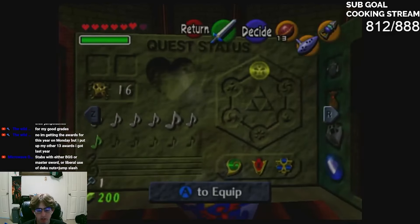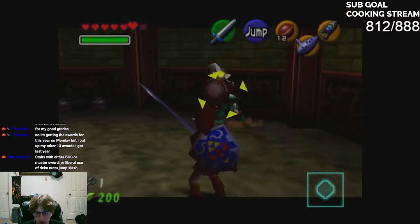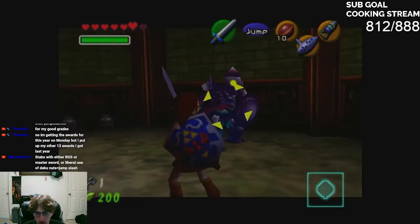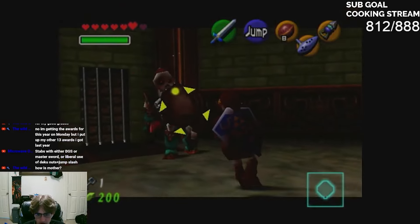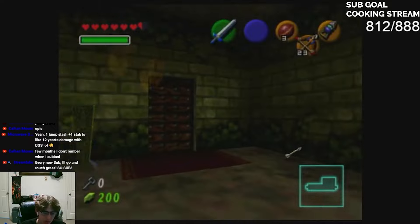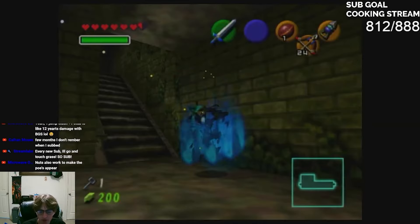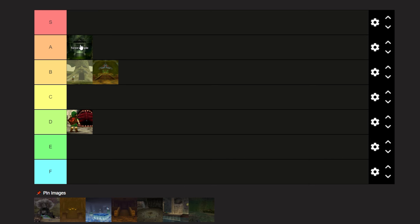The Forest Temple is where the temples start to get good — the first dungeon you do as an adult. I really like the idea of going around finding four poes before the boss fight. The mini-bosses in the rooms are actually hard, and the little puzzles throughout the dungeon make me excited to go back. I rank it an A — it's a well-rounded, really good dungeon.